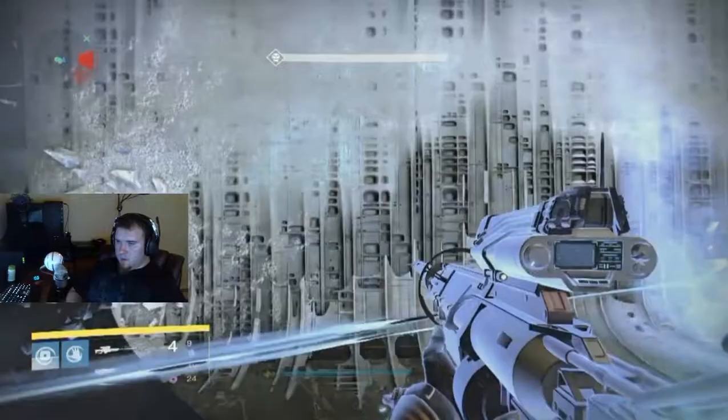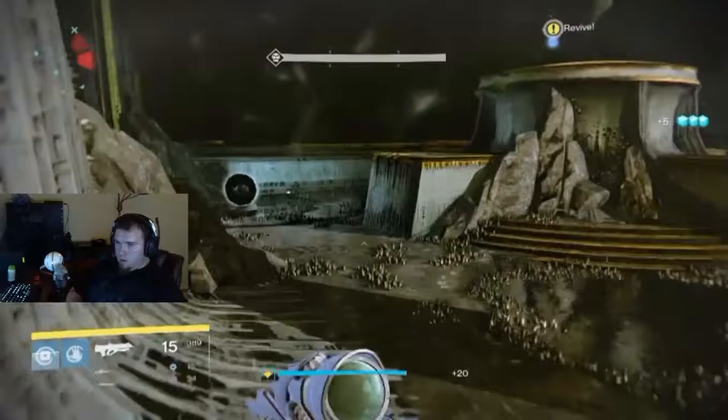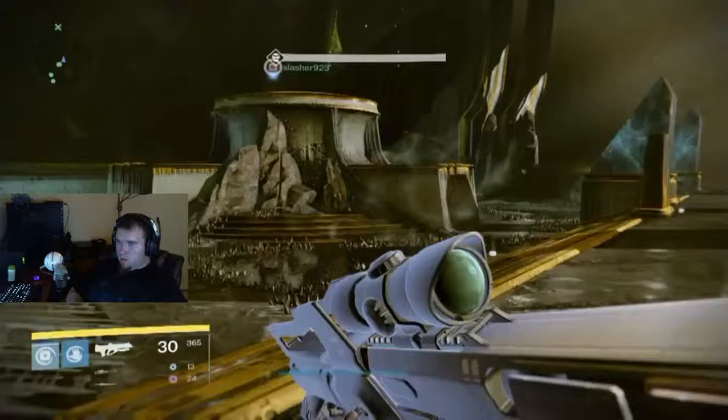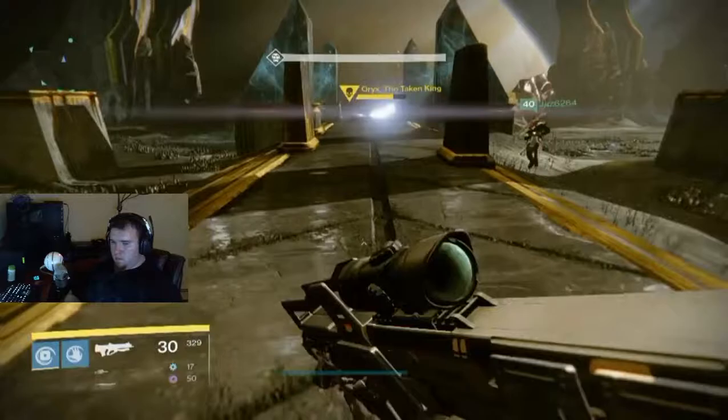Once you have made Oryx flinch, you'll notice that there is now a bomb where each ogre that you killed previously died. You are going to want to do a countdown and four people are going to run out at the same time and detonate their bomb, which you will see on the left-hand side of the screen. It is absolutely crucial that these bombs get detonated at the same time because it acts as a multiplier to do extreme damage to Oryx. It is also best to assign each bomb to the same person who has that adjacent pillar.